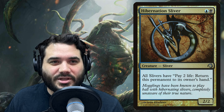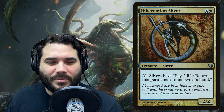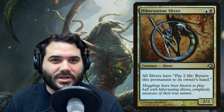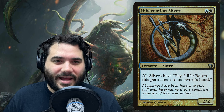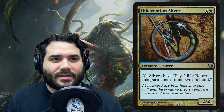Hibernation Sliver is one blue and a black — all slivers have: pay two life, return this permanent to its owner's hand. So in the case of a board wipe, you can pick the slivers that matter most, or all of them if you have the life to spare, and bounce them back to your hand instead of letting them go to the graveyard or exile.